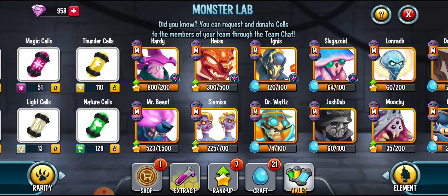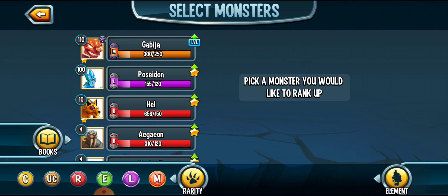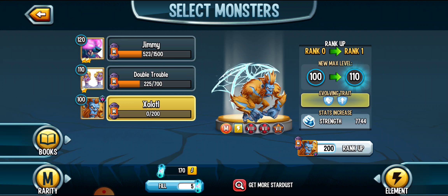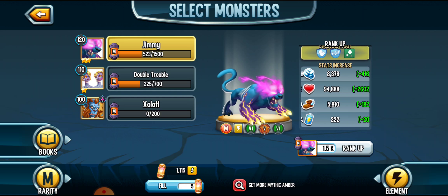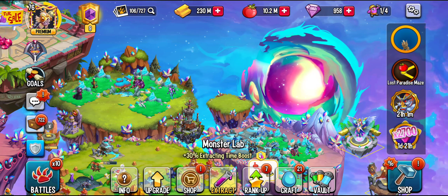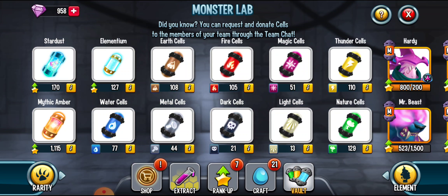You guys will probably say it's a waste to rank him up. If I go to him — mythic Thunder — it's probably a waste because he's not the best monster there is. I could rank him up, but that's probably still a waste. You guys tell me what I should do — whether I should use my Stardust and mythic amber on him.